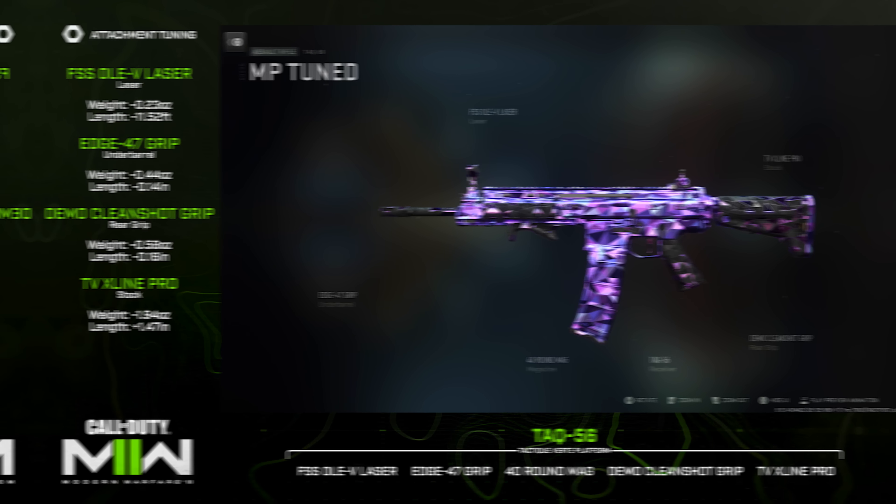Finally, the RPK rounds out the top 10. We're not kitting it out as a long-range LMG build here — we're going for mobility and use in MP to get your gun up faster. If you kit it for a long-range Warzone build you'll be ADS-ing for almost a full second. For this I'd recommend the Kastov 10 584mm Barrel for ADS speed and movement speed, Edge 47 Grip, 40-round magazine, True Tac Grip, and the Cronen Mini Pro optic — really trying to maximize ADS speed where possible.